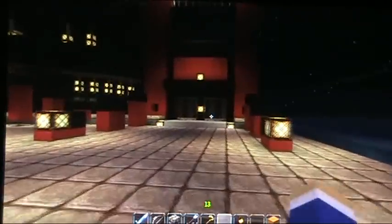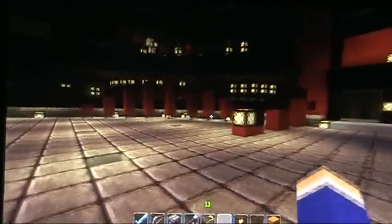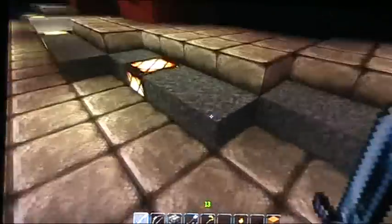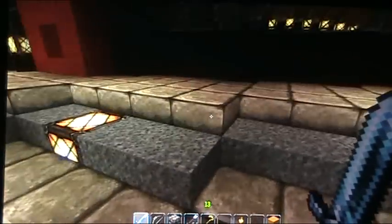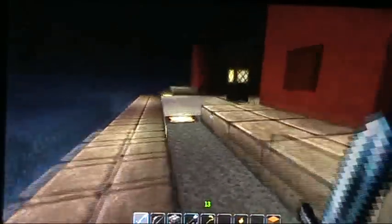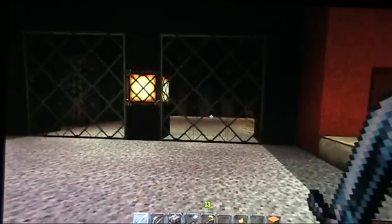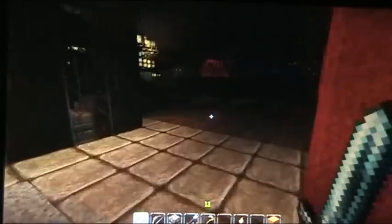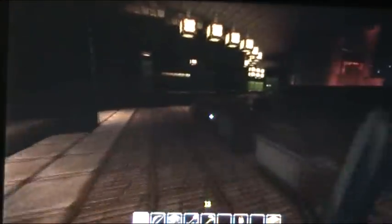There are two entrances - one here and one around the side. We're in game mode one so nothing's going to attack us, but it would attack anyone else. Nefashu's made great use of half bricks here - we're actually walking on half bricks, that's a full height of wool, and more half on top. Very good use. This is the other entrance and if you walk in, automatically more automatic doors for you. Now as you can see it's very dark, so things are going to spawn in here.